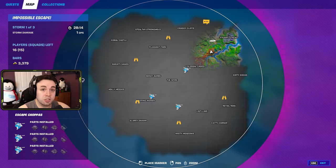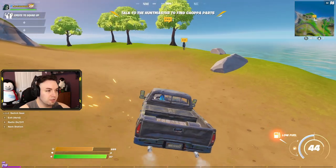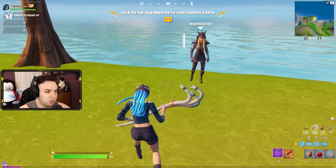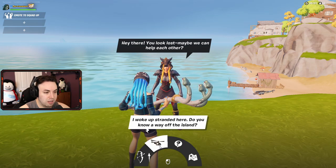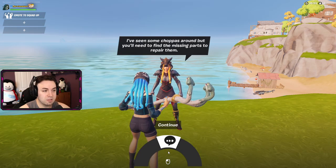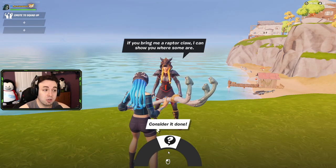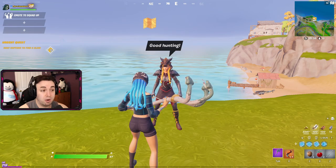Your map has been updated. You can see the missions over here on the left side: repair a choppa to escape the island — that is our overall goal. High five other players to form squads and seek out the hunt master for extra hints and a quest. Talk to the hunt master. The hunt master says: 'You look lost, maybe we can help each other. I woke up stranded here — do you know a way off the island?' She replies: 'I've seen some choppas around, but you'll need to find the missing parts to repair them. If you bring me a raptor claw, I can show you where some are.' So raptor claws help find the missing choppa parts — she'll show them on the map.